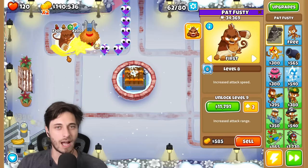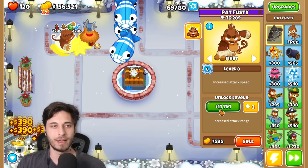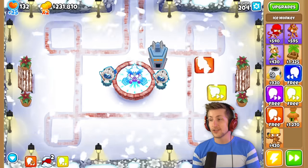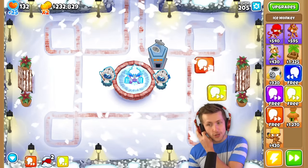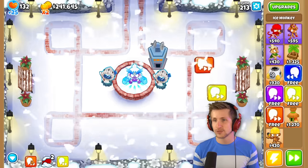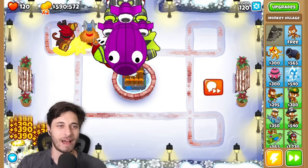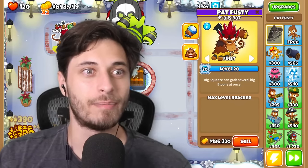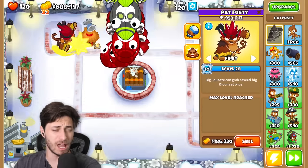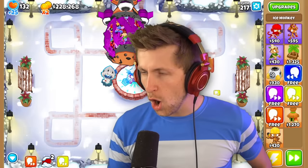What round are you at right now? I just got Fusty at level 20 — I'm on round 62, so I'm just going to start skipping. You're actually using straight up just only Pat Fusty? Yeah, dude. Well, that and a village. Let's see how Pat Fusty handles a B80. Insta-popping that! Oh my gosh. We're just going to keep getting Pat Fusty clicked. Let's go, Pat Fusty!